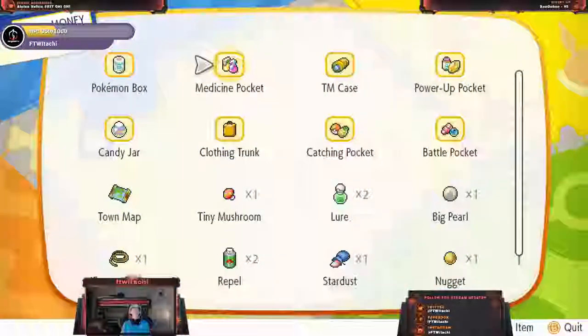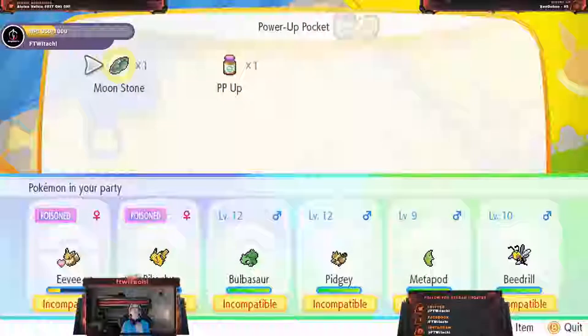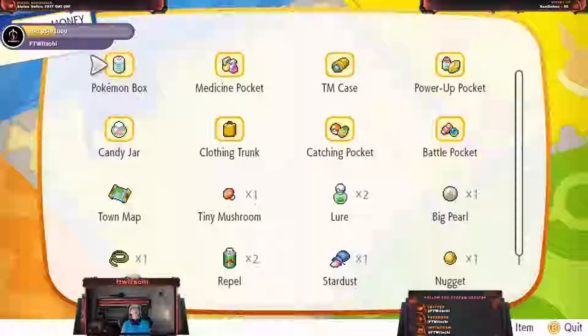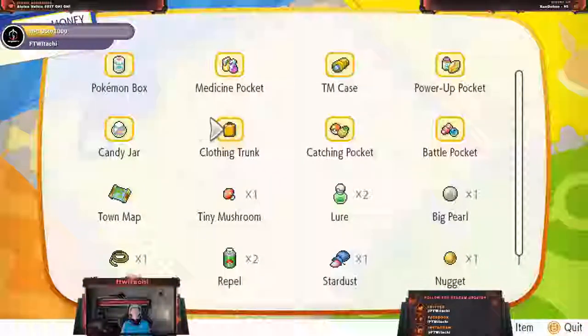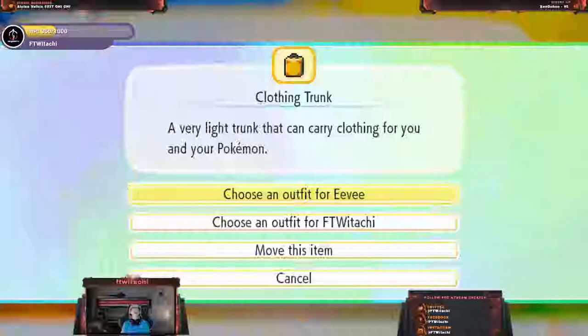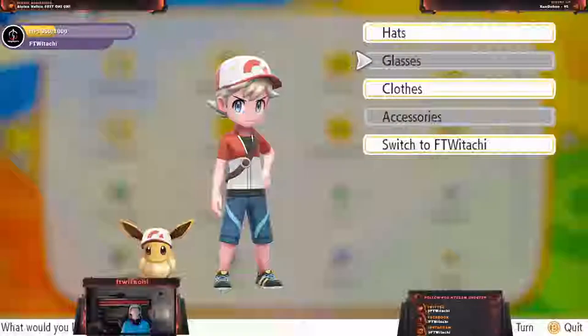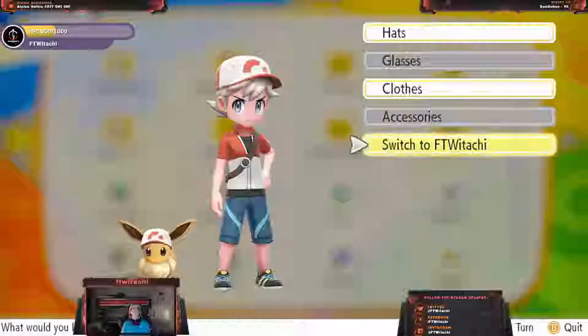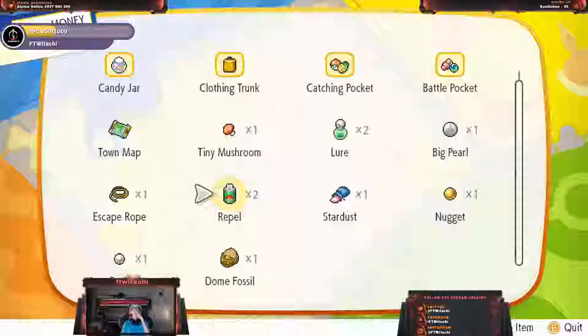The Medicine Pocket — pretty much good to go. The TM case: we do have TMs; we've got Headbutt and Payday, I'll keep a hold of those. We do have some power-ups — PP-ups and stuff like that. The Candy Jar, which is what we get from sending in Pokemon — I'm going to be using those pretty soon. Clothing Trump: let's see if we got any new stuff. Okay, so this is Eevee — I don't got anything new just yet. Catching Pocket — that's everything we need for catching Pokemon. Battle Pocket. We've also got the Town Map. That's all the items.